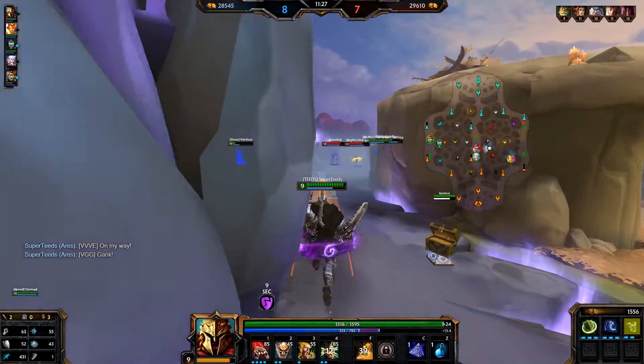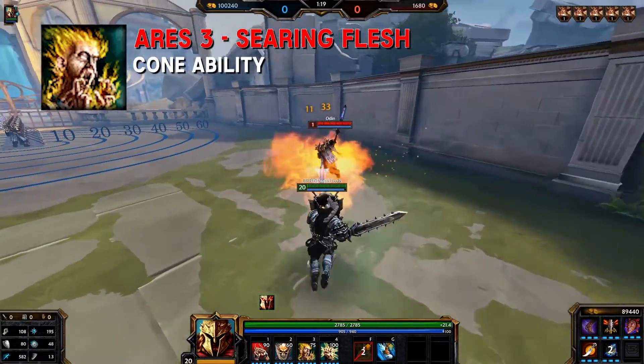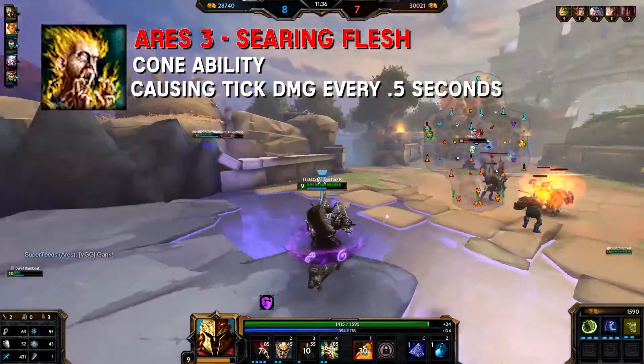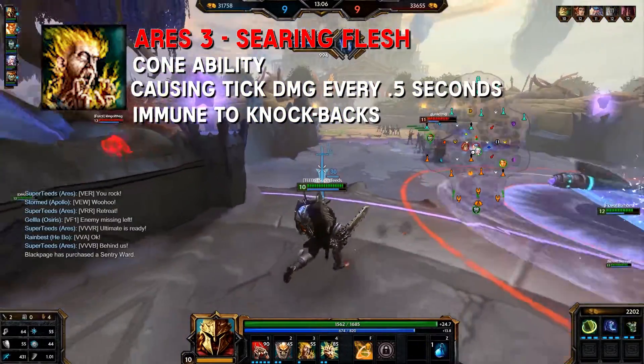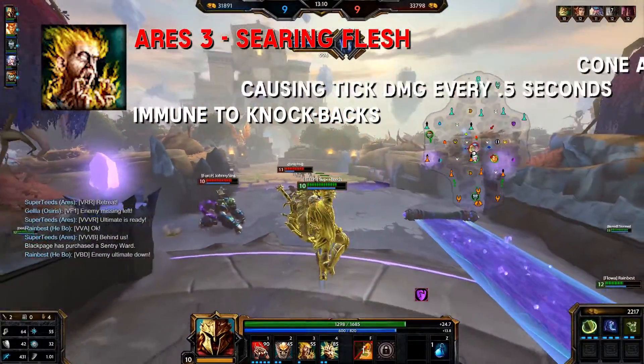Ares' third ability: Searing Flesh. Ares 3 is a cone ability type. He pours flames from his shield, causing damage every 0.5 seconds for 4 seconds. During the ability, Ares is immune to knockbacks. This ability is great paired up with his one, Shackles. It's also good for helping with clear and great for zoning out an enemy.